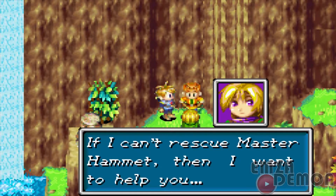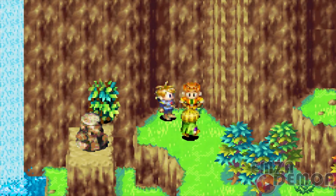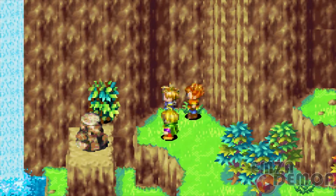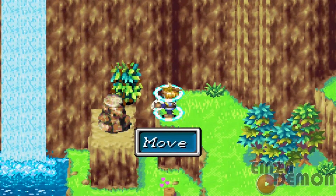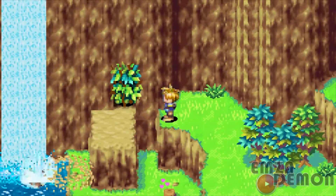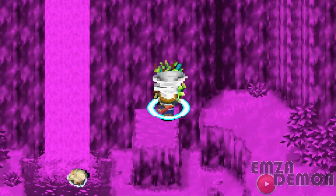Besides Mindread, Ivan has the ability Reveal, which is going to be very useful when we get to the desert. Now everyone is in my party, and as I mentioned before, you can use Whirlwind to blow out those leaves — that's what I'm going to do right now.